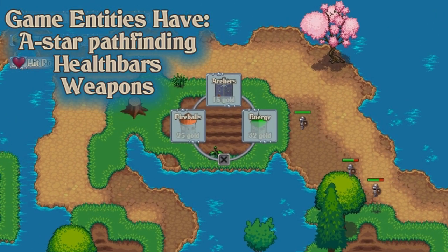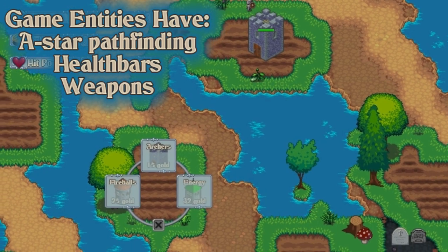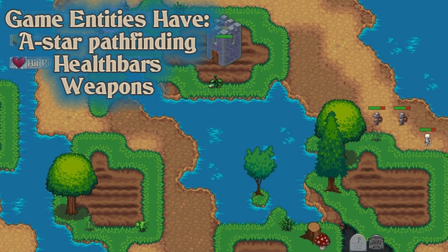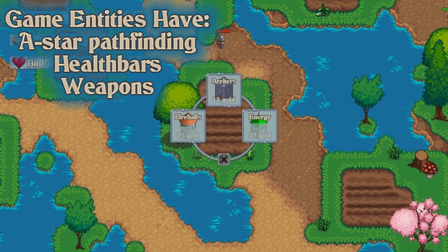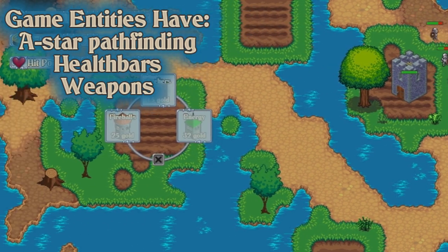We've got A-star pathfinding for the AI movement of your enemies. Entities all have health with visible health bars and can die, and can have weapons attached to them. There are multiple weapon types with their own particle, sound, and damage. There are player and computer-controlled entities and they use the same class, so if you wanted to, you could take this code and make it so that your towers walk around or whatever.